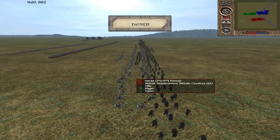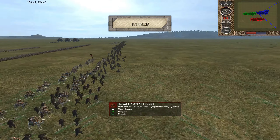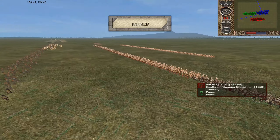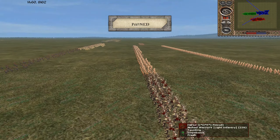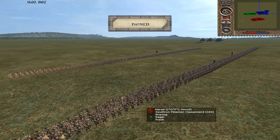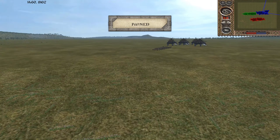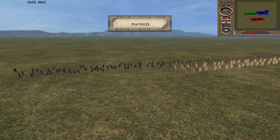Finrod has some Mahud Beast Tamers out front — a javelin skirmisher unit, pretty much the same as the Rohan Skirmishers; they throw javelins on horseback. We have some Haradrim Spearmen, maybe two or three units in this huge line. Some more Mahud Beast Tamers, Sathron Pikemen, and Mahud Warriors — your light melee troops. I wouldn't rely on them too much, except maybe as a meat shield. About two units of Saffron Pikes spread out, two units of Mahud Warriors, Mahud Berserkers, Black Serpents, and some Mumakil as well.